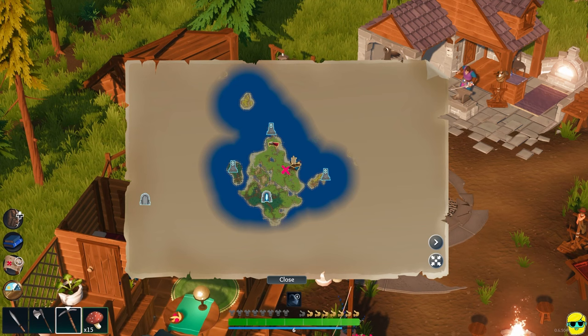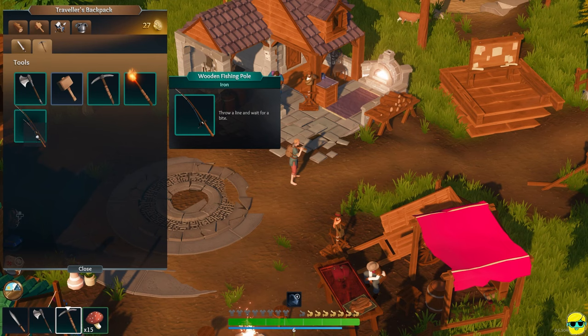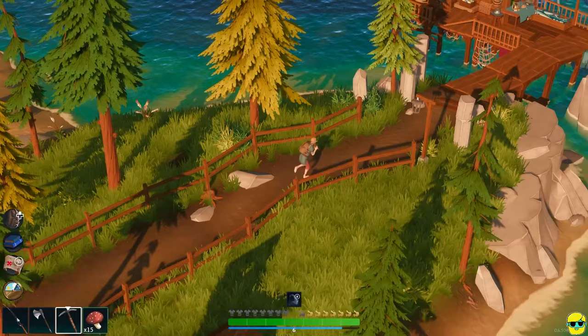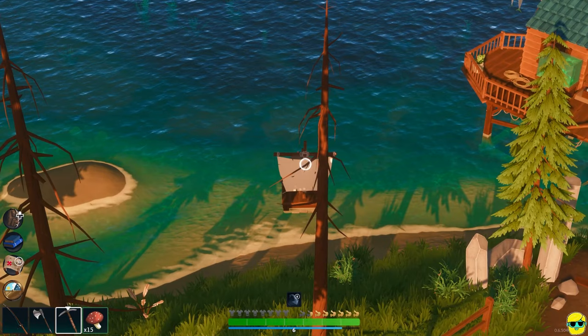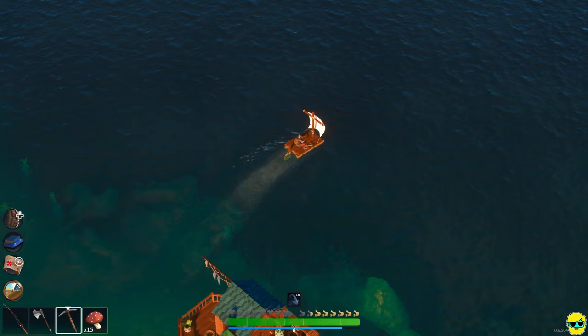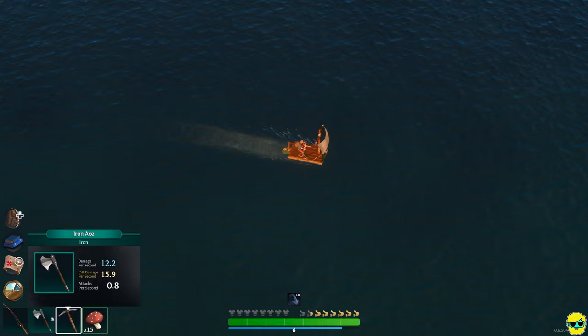So what we have to do is go back to the dungeon itself or have some fun on our raft. Let's have some fun — I'm going to get my fishing pole out and let's go exploring. Let me look at the map. Yep, I haven't been over here. So let's see what we can find over here, shall we?